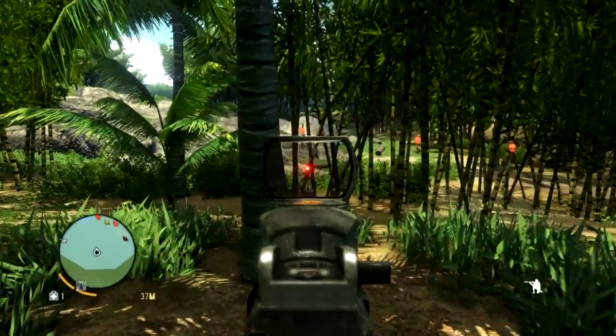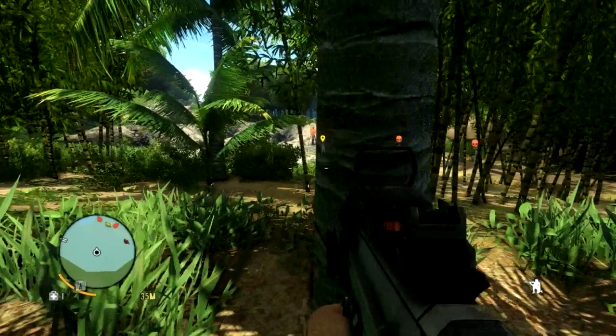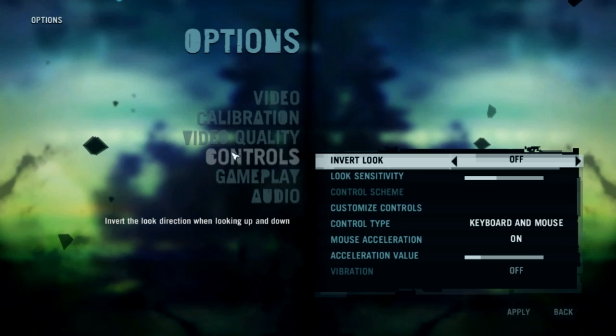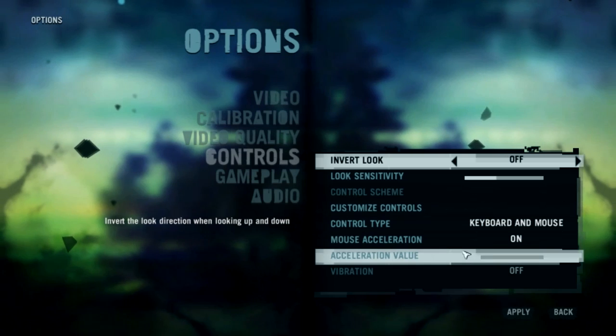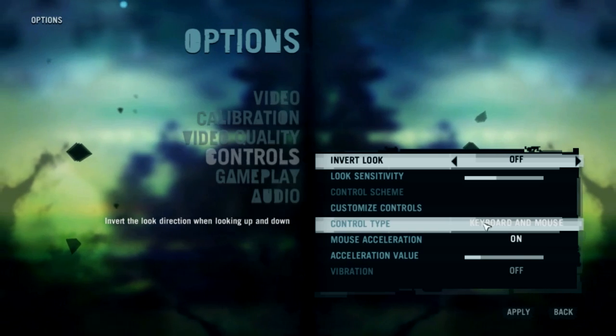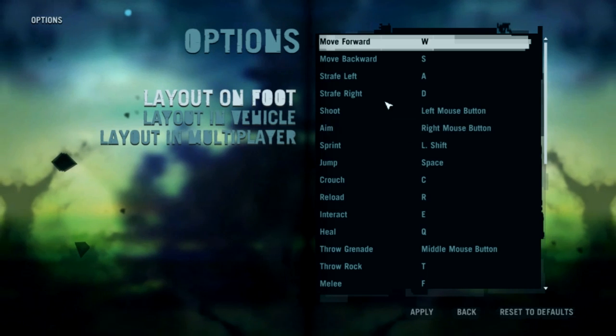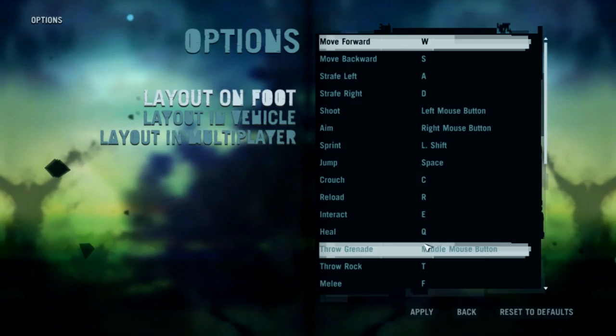I'm not sure how to use the frigate right — let me check options, controls. Throw grenades — middle mouse button. Sweet.